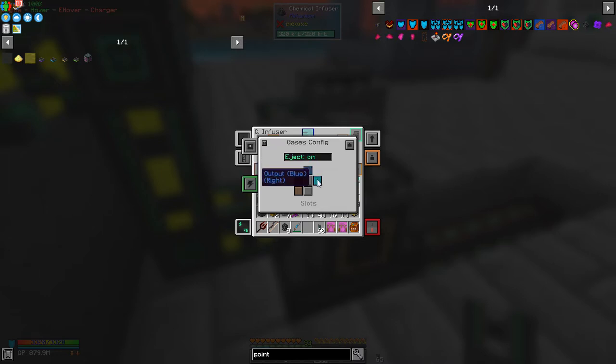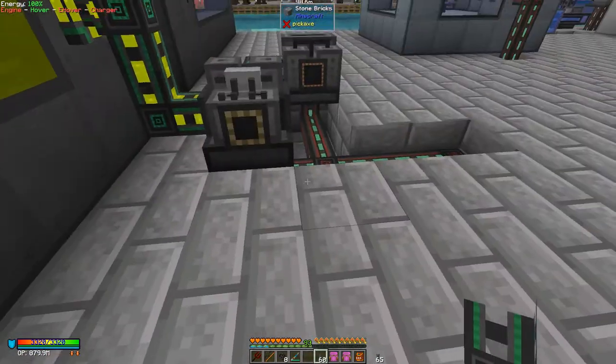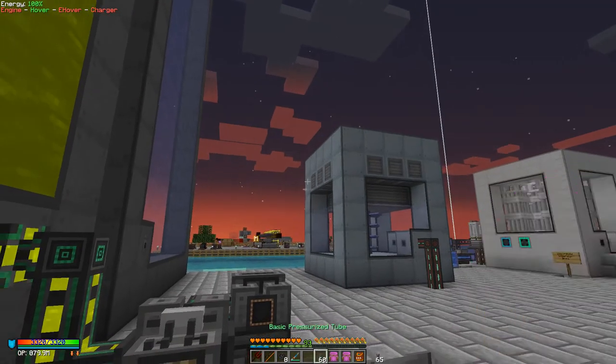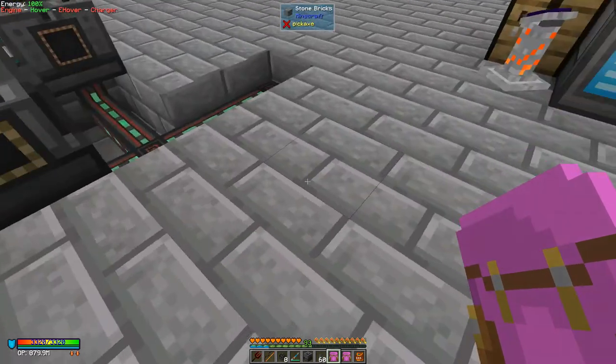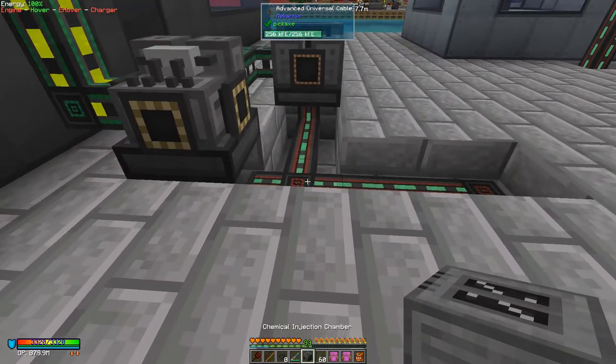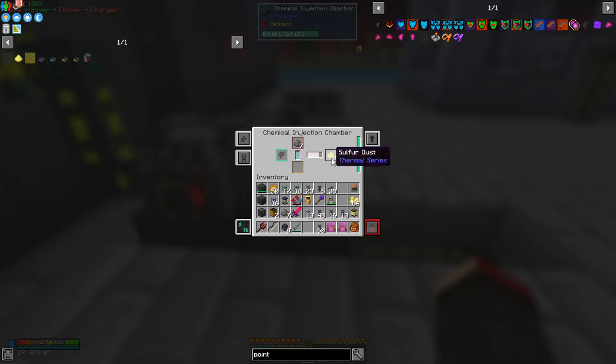Looking at the side output of the chemical infuser — hydrogen chloride is a gas and it's being exported from the top and to the right. Now we need to place the next machine: the chemical injection chamber. Putting it down here, and as you can see this is now converting gunpowder with hydrogen chloride into sulfur dust.